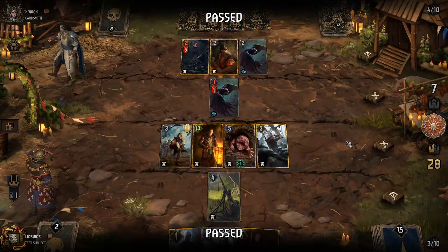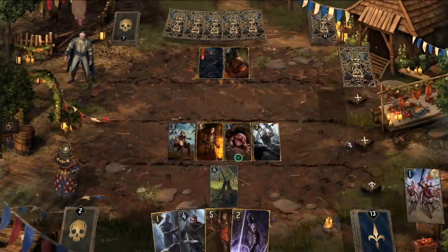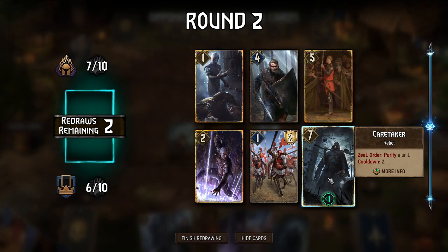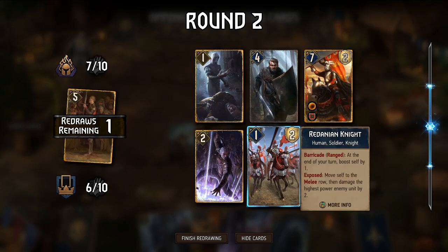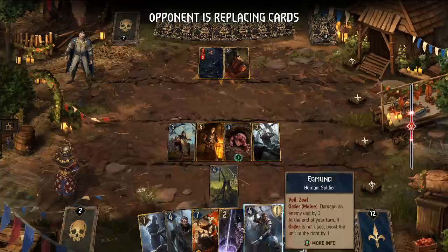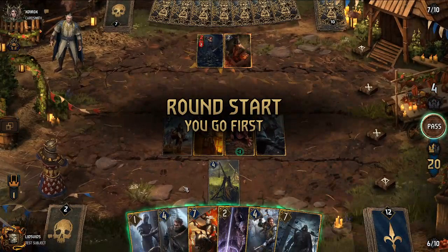They have two resilience cards versus our five, including the synergistic Temerian Drummer and Nathaniel Pastodi combination. We still have a significant advantage. We consider using Caretaker to purify their resilience units — probably worth keeping. Siegfried may not be necessary. Donomir of Troy is fantastic. We have one reroll and consider swapping Redanian Knight since we'll likely play in the melee row, whereas Redanian Knight needs the range row. New card has Veil so won't gain resilience, but we have a good enough setup to take this round.